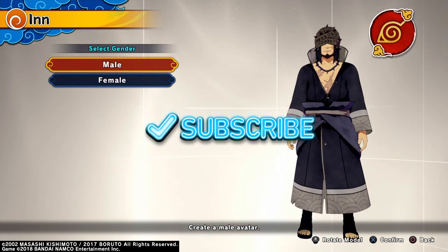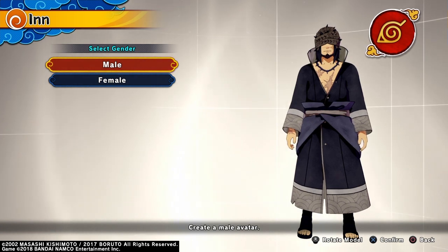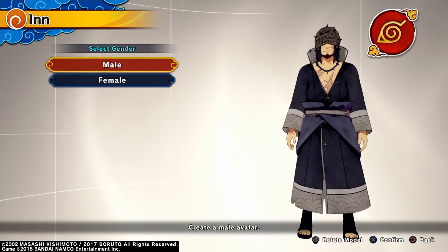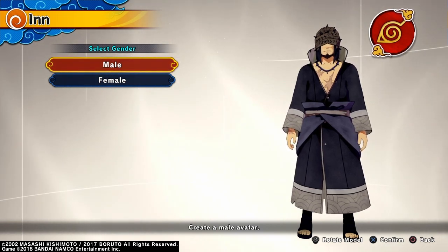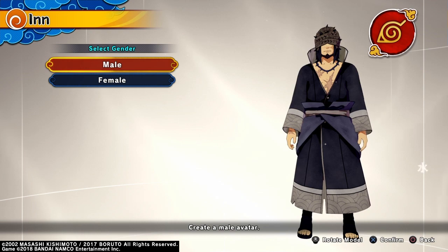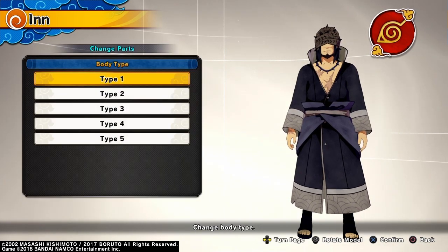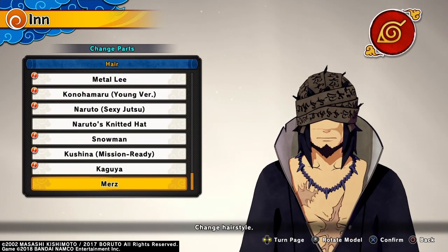This is the Drunk Sam back again with another character creation. Today I'm making Merz from the new Ninja Storm Connections game. Unfortunately you can only make this dude if you pre-ordered Connections — that's the only way to get the outfit. For body type I went with type 1, and for hair it's Merz's hair, which is part of the pre-order.